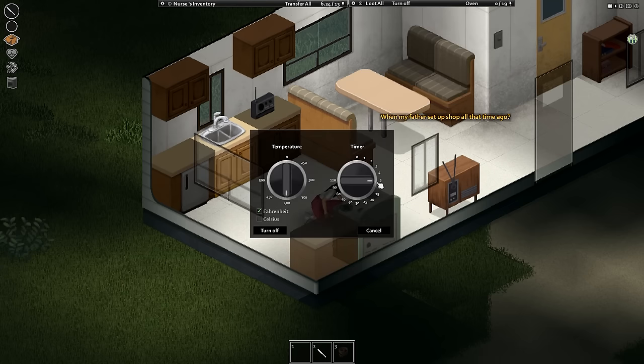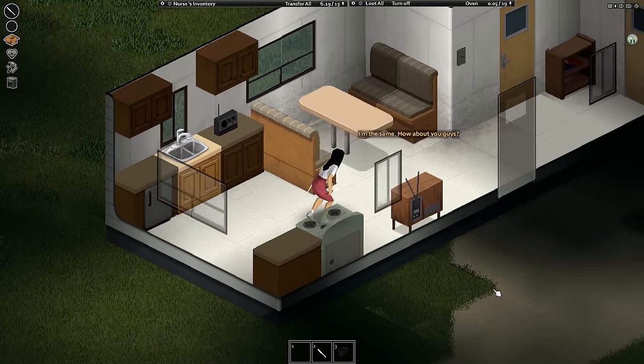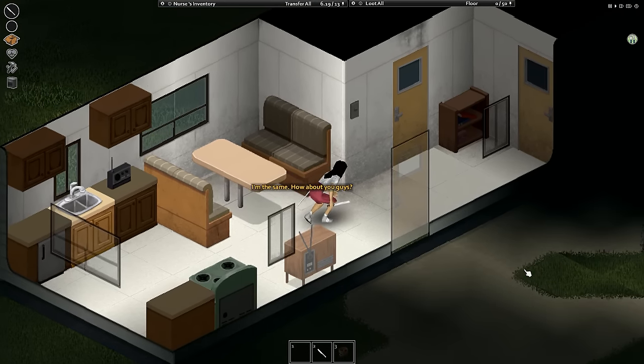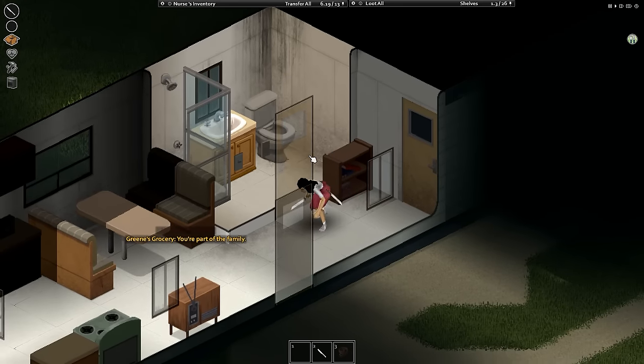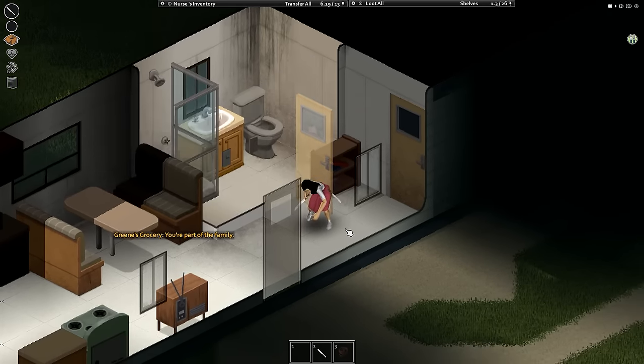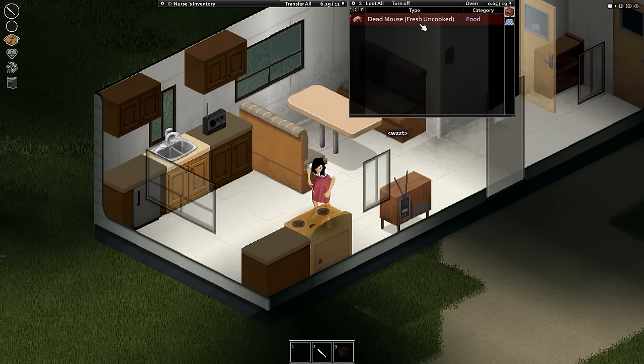Let's turn on the stove and set it to five minutes. I'm going to put this dead mouse in there. Now while that's cooking, I'm going to explore the rest of the house. We have an advanced foraging book — we don't need that, we need a beginner's book. Looks like my mouse is done, so let's turn this off before it burns. Actually it's not done yet — maybe a couple more minutes, maybe five, six, seven, ten minutes.